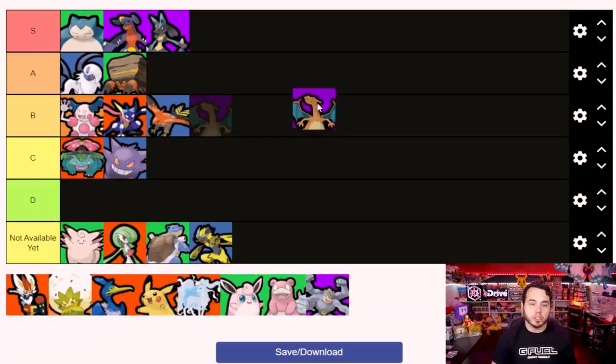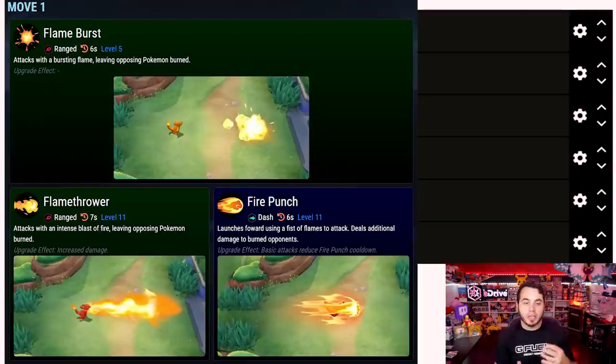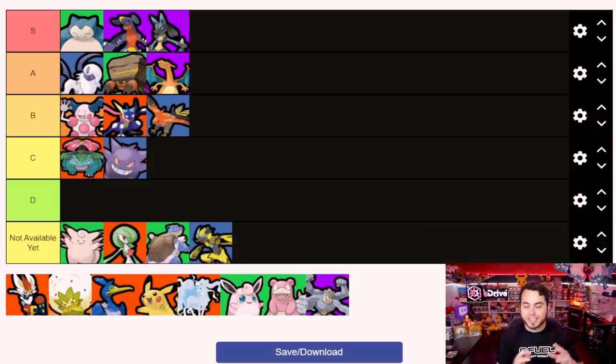Charizard I'm going to put in A tier - it's a really solid all-around pick that I think is going to be one of the more popular characters. It has really good damage output and a pretty versatile kit: it can gain a shield while Flare Blitzing, it can deal damage over time with Fire Blast, it can burn opponents and lunge forward and deal residual damage. It can do a little bit of everything. I didn't play it a ton, but it's something I expect to see a lot of when the game officially launches.